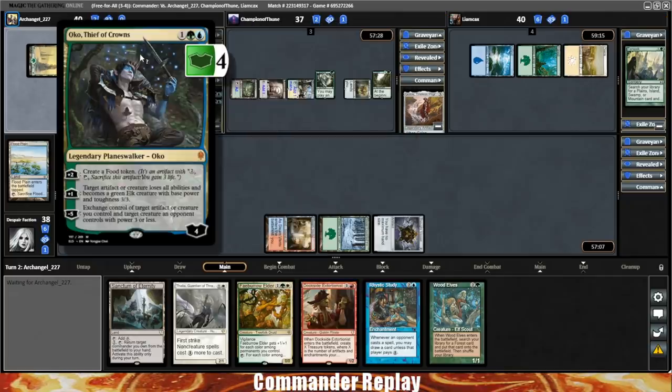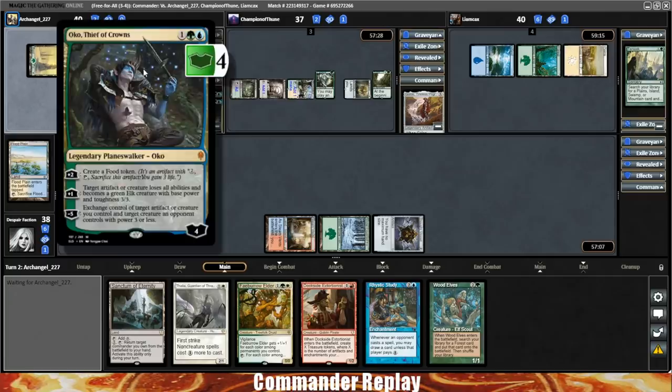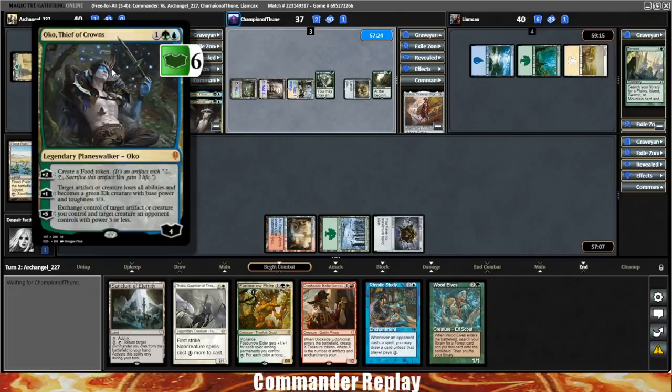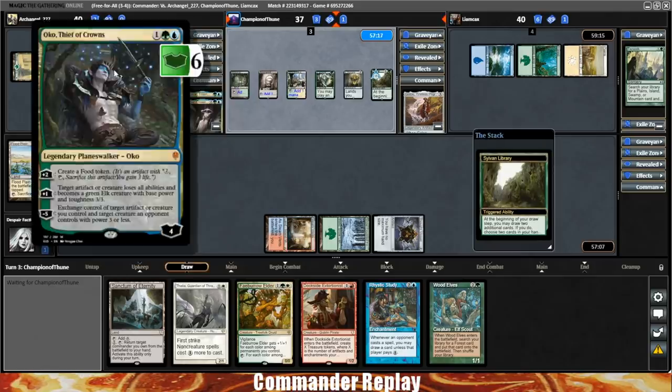I did make two changes to this deck. There was an Oko in this deck — Oko's like 40 tickets on Magic Online, which felt a little bit expensive. I replaced it with an Imprison in the Moon. I get that Oko does a little bit more than Imprison in the Moon, but essentially just slotting it out for another piece of removal that is not $40. Opponent makes himself a food token.